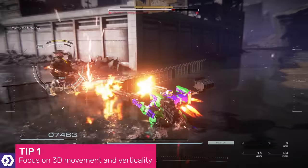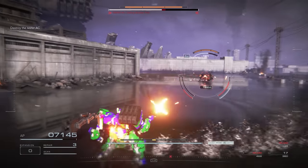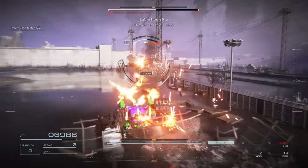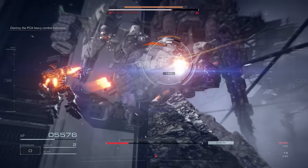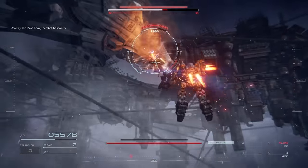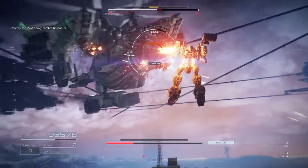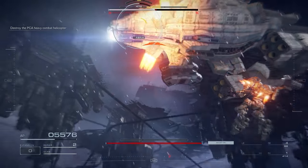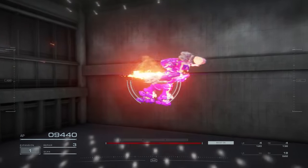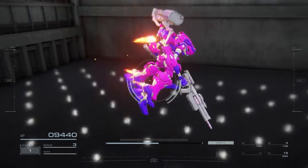One of the first major hurdles for any new Armoured Core 6 player is to start thinking about your mech as having full three-dimensional movement. If you find yourself spending most of your time on the ground, make a concerted effort to spend as much time as possible in the air. If you treat the ground as your home, you'll be far more vulnerable — explosions will hit you much more easily, and half your sphere of movement will be blocked off. Take to the air and stay there. Spend some time in the AC test arena flying around and get used to three-dimensional dodging. You'll need it later.